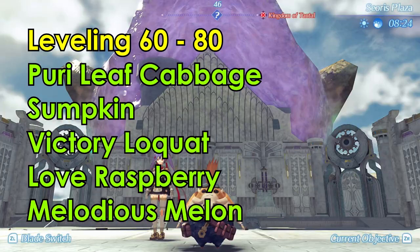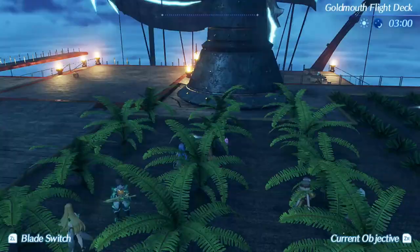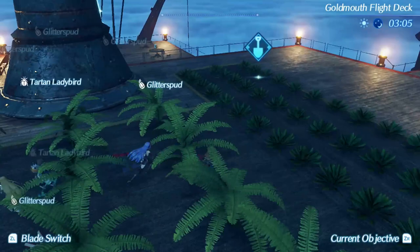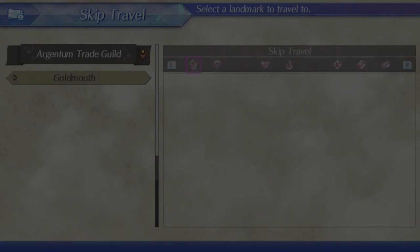From level 60 to 80, the following items can be used as food. You can collect both Melodious Melons and the Prairie Leaf Cabbage from the Goldmouth Flight Deck from the same area as the Glitter Spud from before. Prairie Leaf Cabbage increases the food count by 1, whereas Melodious Melons increases the food count by 5. I've found that Melodious Melons drop quite frequently despite being legendary, so collect 10 of the Melons to bring the Ardun up to the next stage.